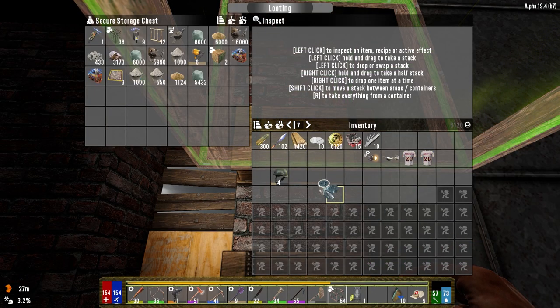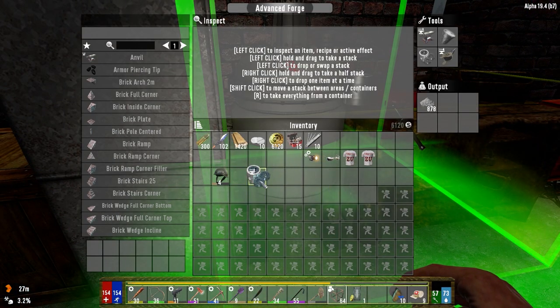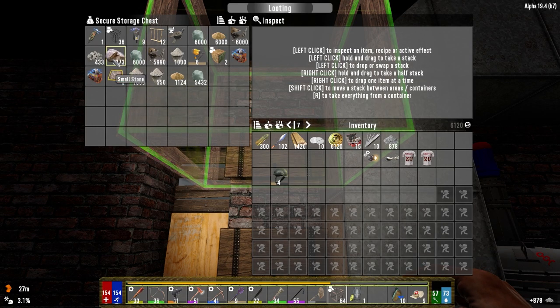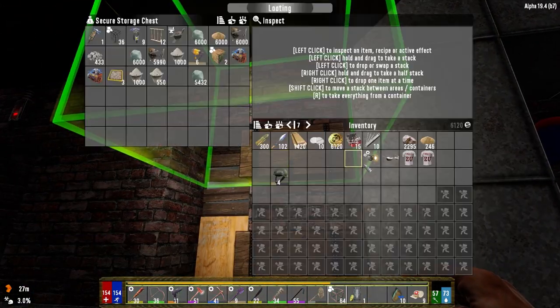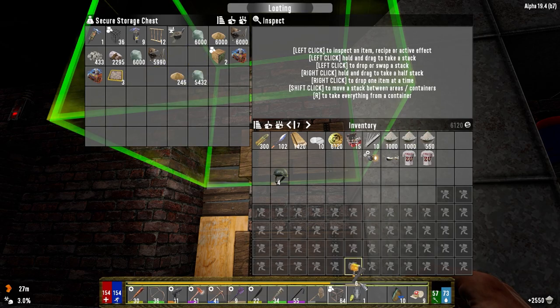That's pretty much everything put away. Let's put the tool and die set in here for now. The cement is done in there — let's grab our stone and our sand and get that going. These are for sale — we're going to take them down to the trader now. Let's bring the concrete out.